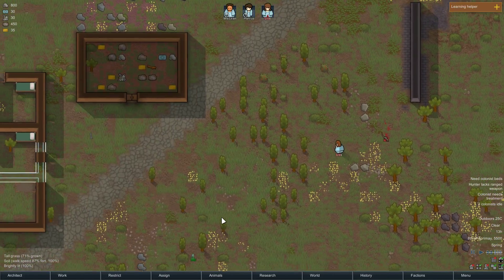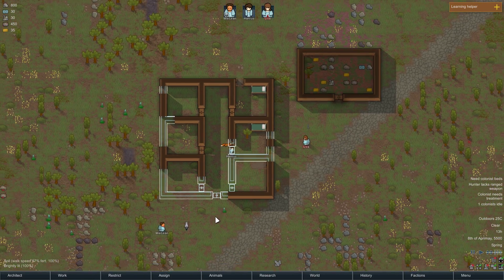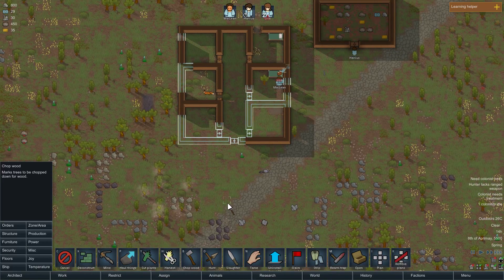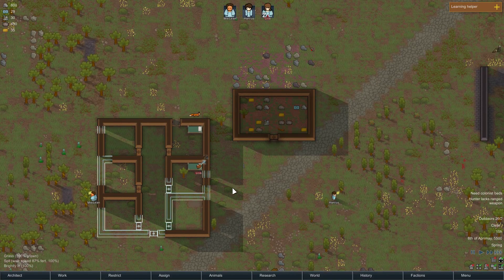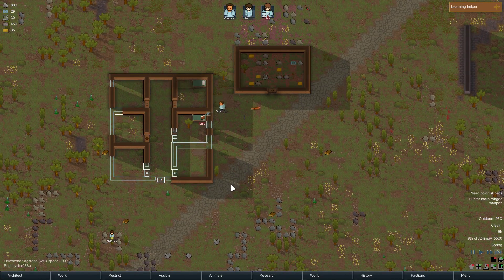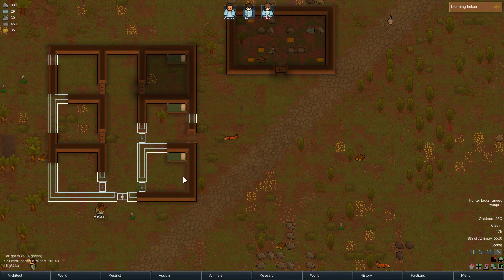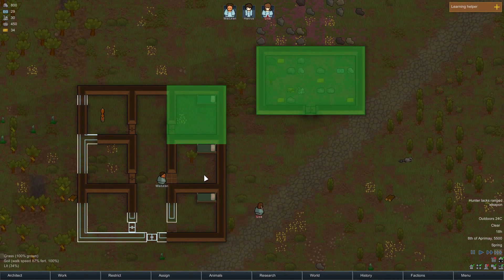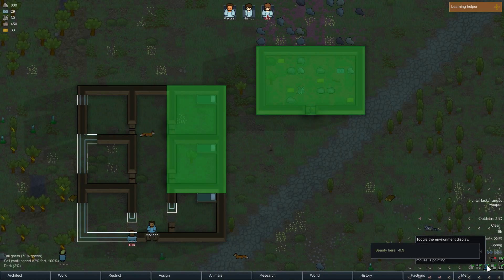There we go — she stabbed the rat to death. When you kill it, it's going to be forbidden so they're not going to want to touch it. We don't have any way to butcher meat right now, so our fox will probably eat it. Now she's hurt, so we really should make a hospital too — a proper place to actually recover and heal and not die. I think we'll be okay since we don't have a full building yet. See how that has a roof? Everything with the green has a roof. This is a complete room and they'll roof that off.